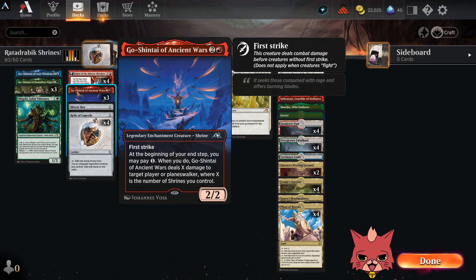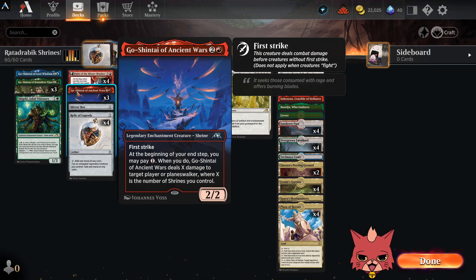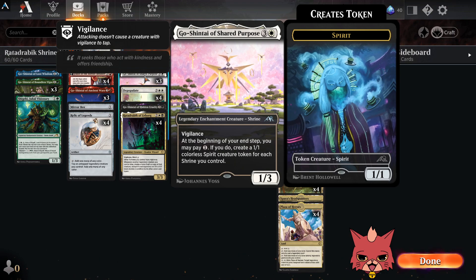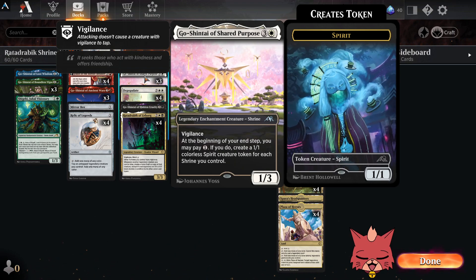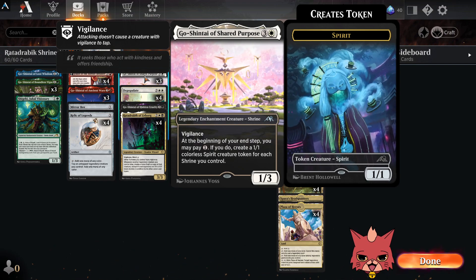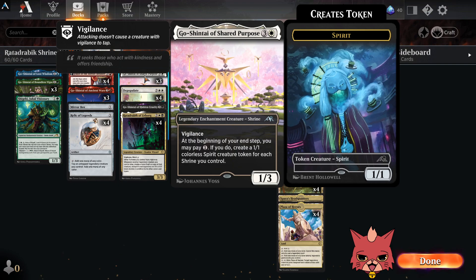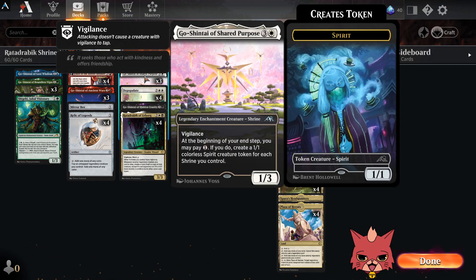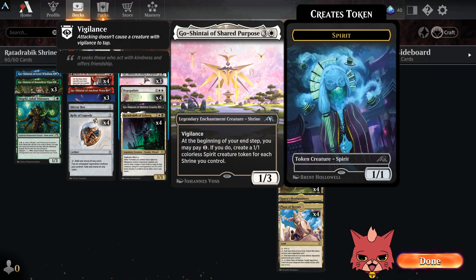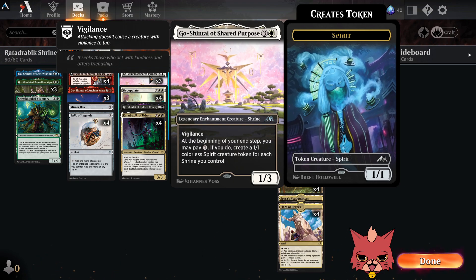Ancient Wars is a 3-mana 2/2 with First Strike. That First Strike could really come in handy, especially if you're dropping counters on it from the Boundless. At your end step, you may pay one; when you do, Go-Shintai of Ancient Wars deals X damage to target player or planeswalker where X is the number of shrines you control — hopefully this will help us close out some games. Shared Purpose is a 4-mana 1/3 with Vigilance. At end step, pay one to create a 1/1 colorless spirit token for each shrine you control. Going wide or getting chump blockers could be huge.